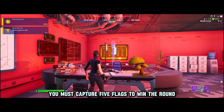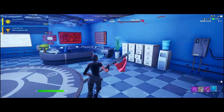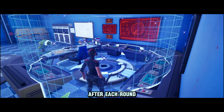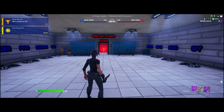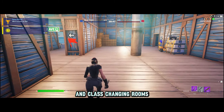You must capture five flags to win the round. There are five rounds in a game. After each round, a scoreboard will be displayed showing which players scored how many flags, how many eliminations they got, and how many assists they got.